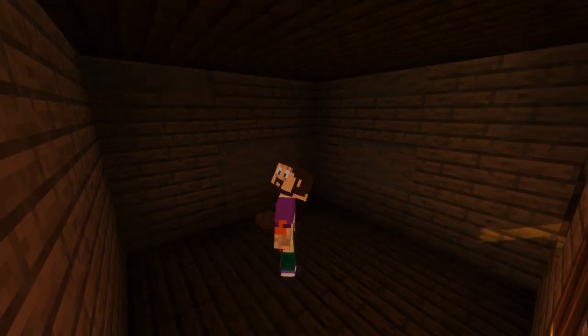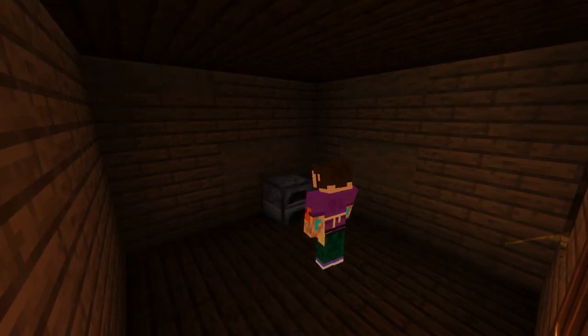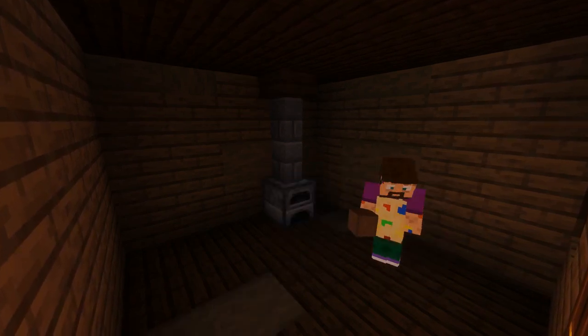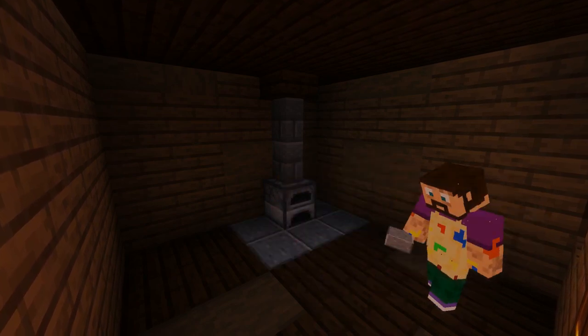Now for the downstairs interior I'm going to add a little stove in the corner, texture up the floor a bit, add a bed, table and chairs - all the basic necessities that our resident cowboy or cowgirl may need to live here.